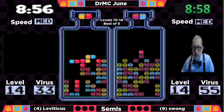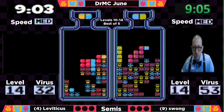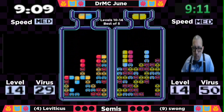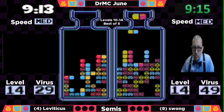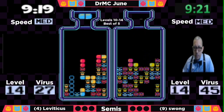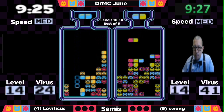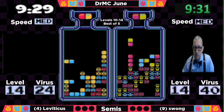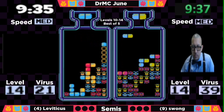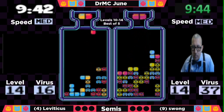Swong has narrowed the gap but really needs to maintain that aggression. Swong is still going for those very risky combos, trying to press as much as possible — that's his only option at this point. Leviticus has that right side board that is very slanted, so that might take him some time — he needs very specific pills to start opening that side. It's now about a 15-virus difference. Leviticus is also having to deal with some drop time, giving Swong an opportunity to advance.